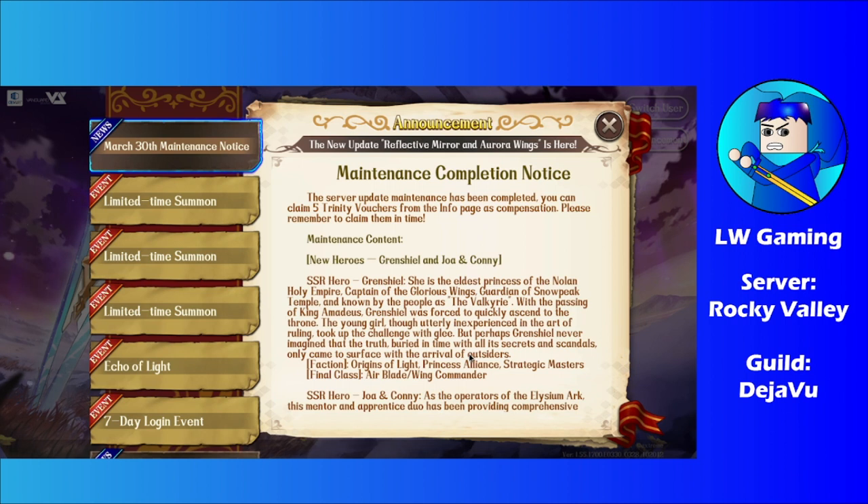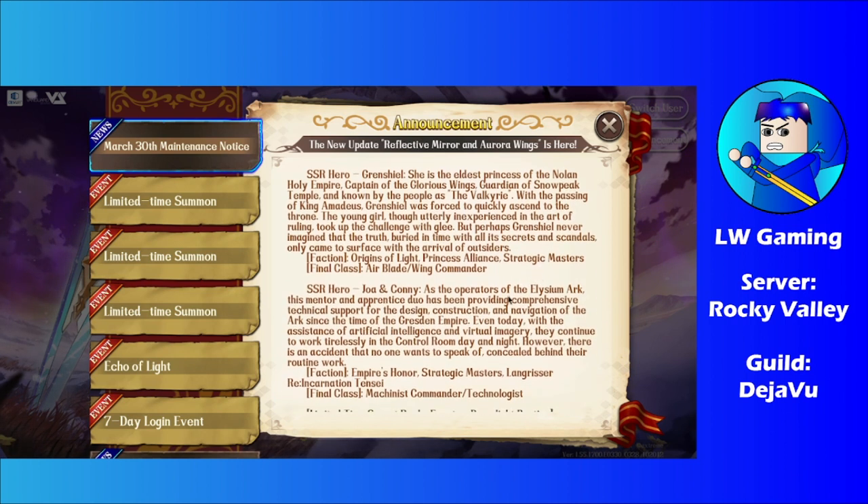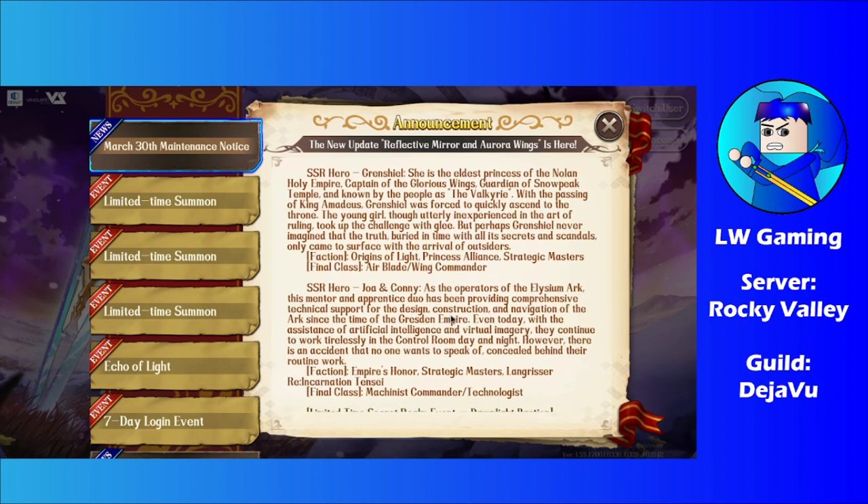Joa and Connie isn't that bad either — it's just a niche unit. They do line AoE, but in an interesting pattern. Their line AoE isn't exactly a three-line AoE. On certain tiles it's just one line, and then further back it will be three lines. That's what I saw on the CN trailer I uploaded on my channel.